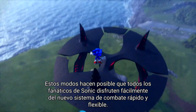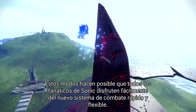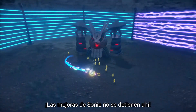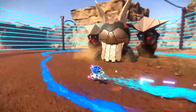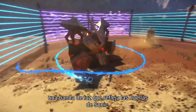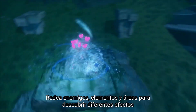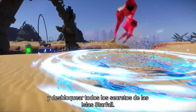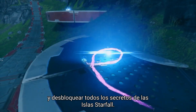These modes make it possible for all Sonic fans to easily enjoy the fast and flexible new combat system. Sonic's enhancements don't stop there. He's learned a new ability called Cyloop, a band of light that mirrors Sonic's tracks. Surround enemies, items, and areas to uncover different effects and unlock all the secrets of the Starfall Islands.